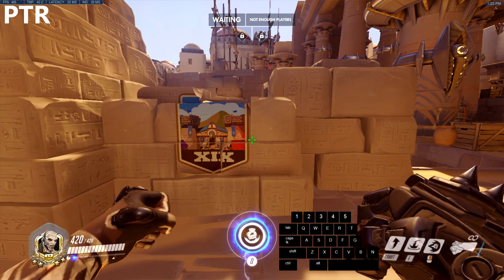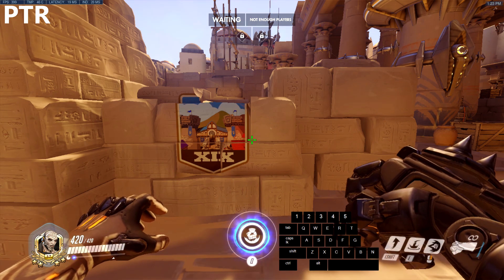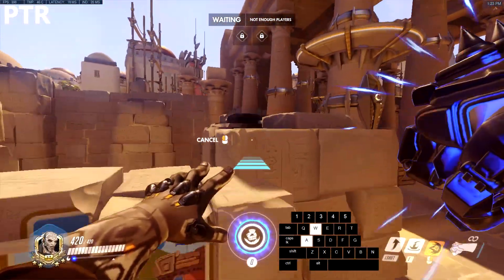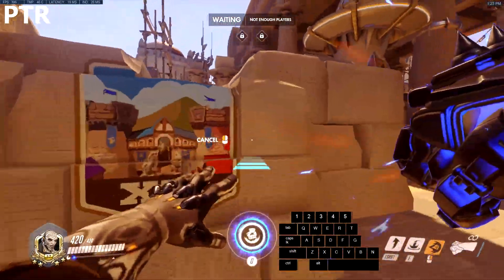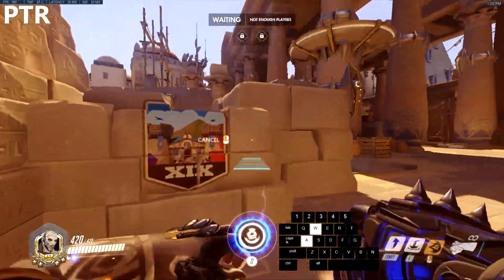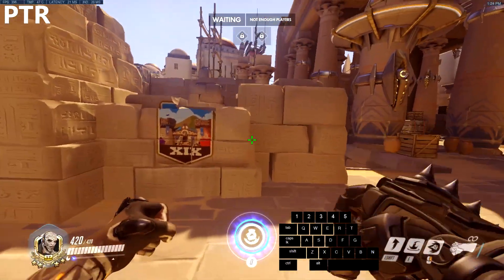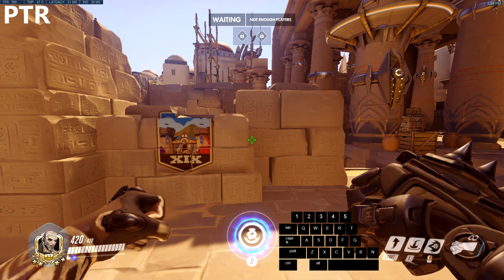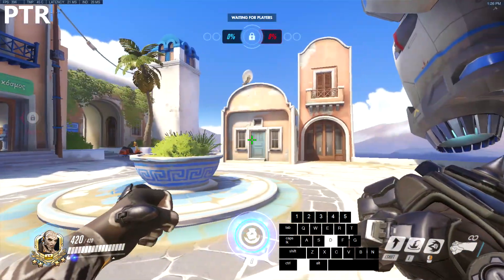Alright, so we are on the PTR version of Overwatch, and I'm going to show you that the temporary version of the punch glitch is fixed — it just doesn't happen anymore. You can clearly see I'm not getting the visual punch glitch anymore. I did not test the permanent version yet, but you can clearly see the visual glitch for the temporary version is fixed, which is good news. After testing for a bit, I cannot repeat the permanent version of the glitch either, so it appears to be fixed as well.